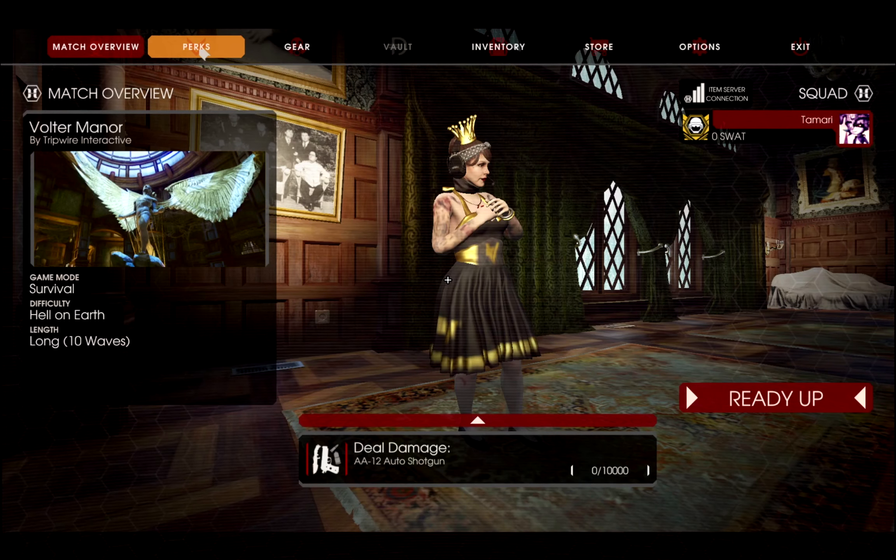Hey everybody! This is yet another run of Critical Mode, a challenge for Killing Floor 2 created by Newt Newt, where the goal is to complete a 10-wave Vanilla Hell on Earth difficulty match as a level 0 perk of my choosing. Today's run will take place on Volter Manor as a SWAT perk, and the rules for the run are as follows. Rule 1: No DLC weapons can be used.